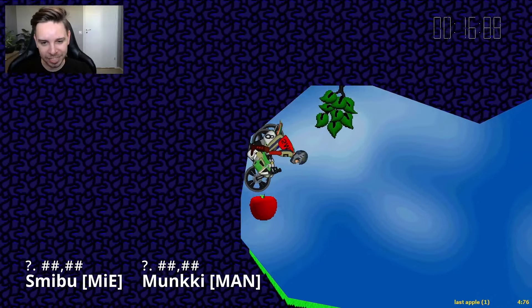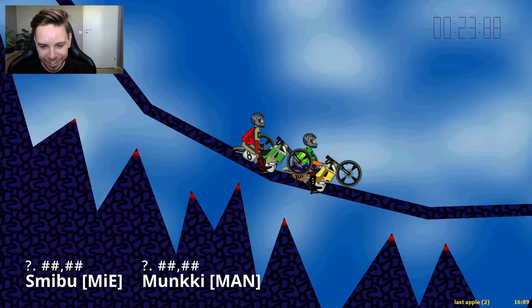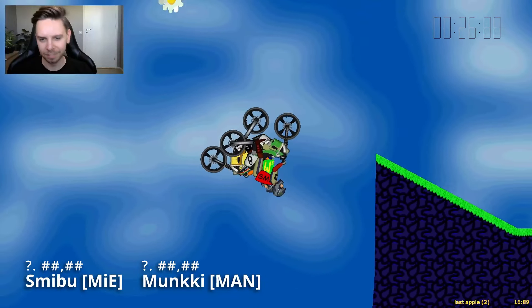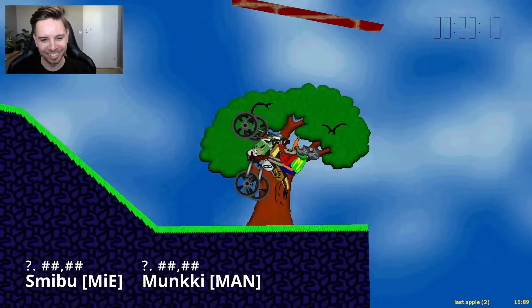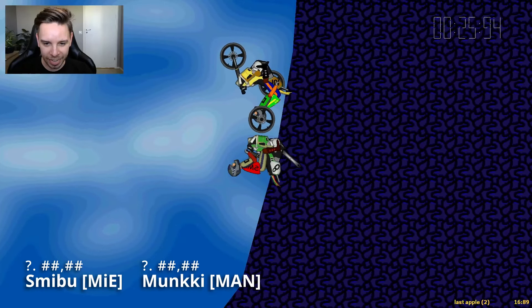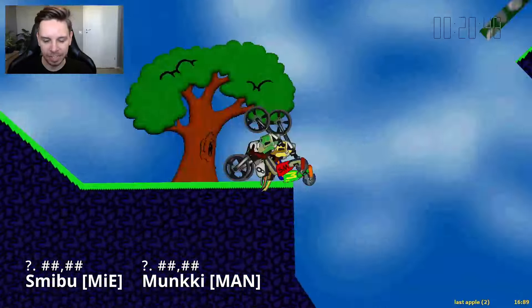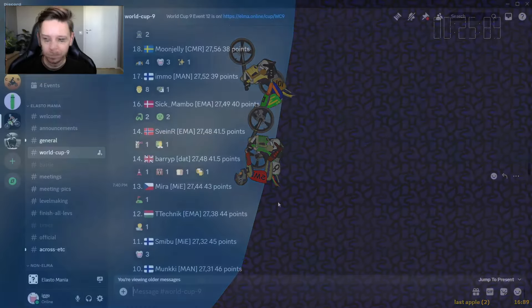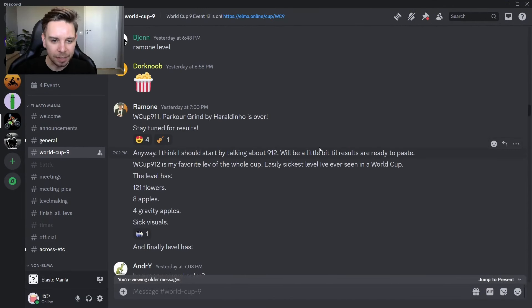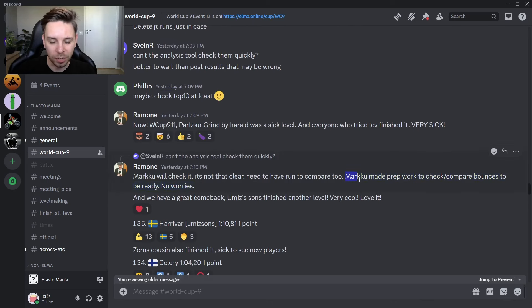That is a bug bounce. It even has a wheel pop and everything. Is this actually a legit bounce? Going slow and with this extra wheel pop — high speed bounces are weird because your wheel gets so close to the center of the bike, so close to that division by zero. For now I'm just going to assume it's fine, because according to the results, bounces were checked by Marco right before the results. So we have to trust the tool that Marco has checked these bounces.